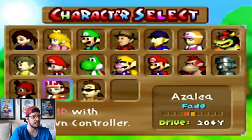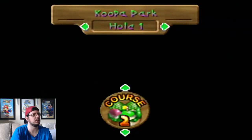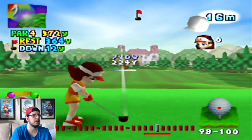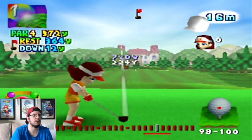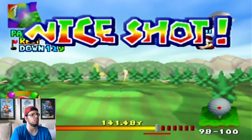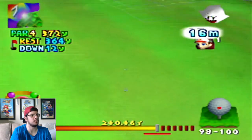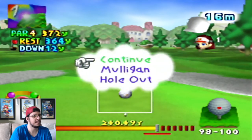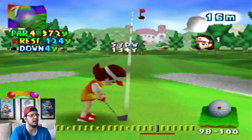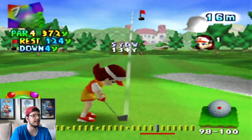Let's go with Azalea this time on a different course — Koopa Park. Let's see what her line color is. Probably gonna be a blue line. Red line, like Bowser. I like that. Blue is the more common one between most characters in the game, but these four secret characters are a little unique, and that's awesome.